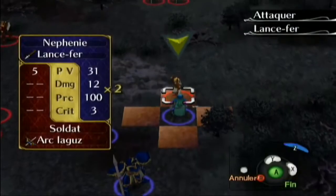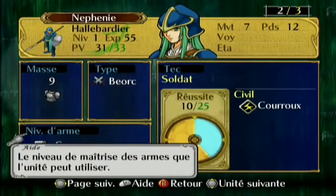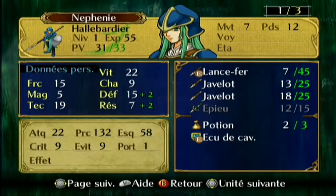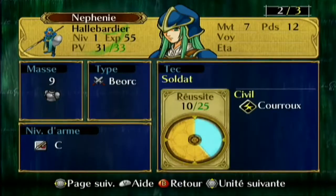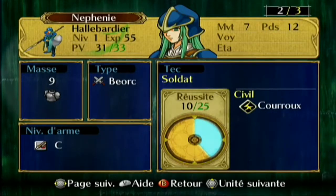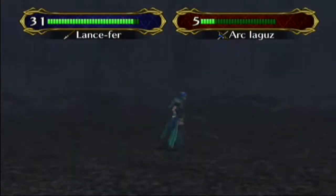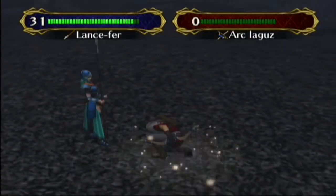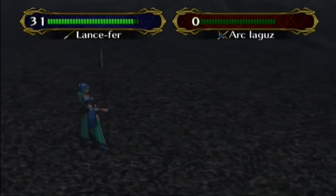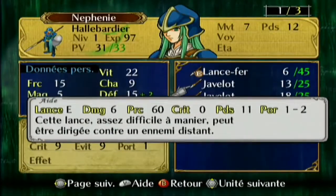J'ai utilisé le lance-fer épieux — c'est une arme assez technique, il faut être lance B. Elle n'est que lance C, ce qui veut dire que je l'ai pas mal évolué juste en gestion expérience. De base au niveau 1, l'hallebardier est forcément niveau A ou B en lance. Si on ne fait pas gestion expérience, elle serait lancée niveau A. Je suis au niveau C — ça veut dire que j'ai pas mal fait gestion expérience. La lance F c'est vraiment les premières armes du jeu.